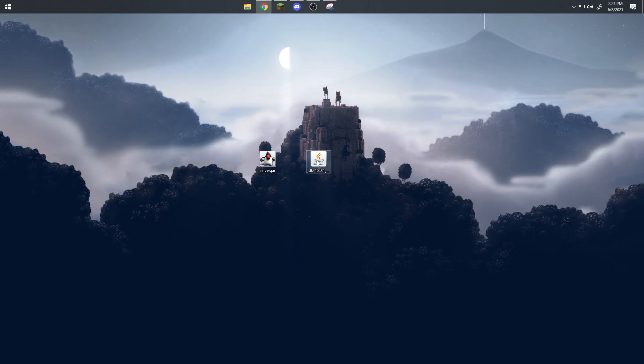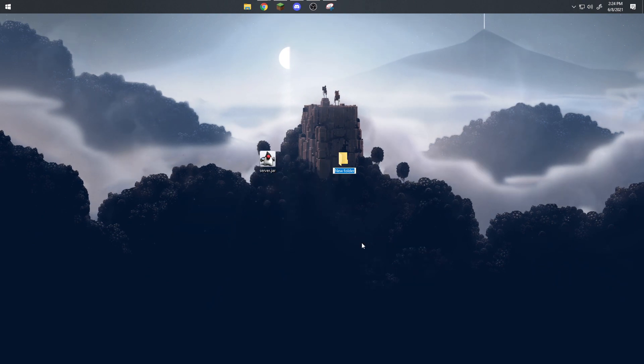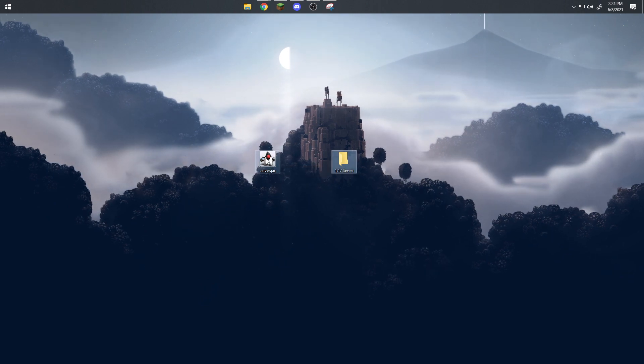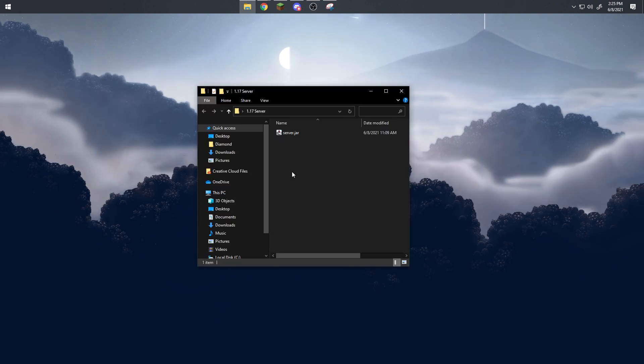The installation process is literally just click Continue, Next, and accept the terms of service — and you're done. After that, go ahead and create a folder. I'm just going to name this '1.17 server' and drag and drop the jar we just downloaded from the launcher.